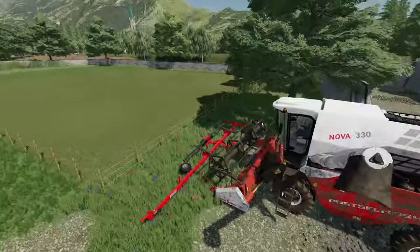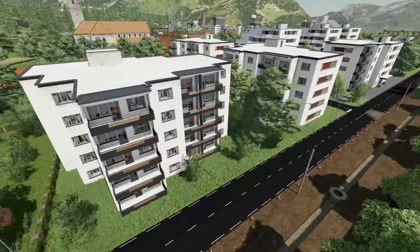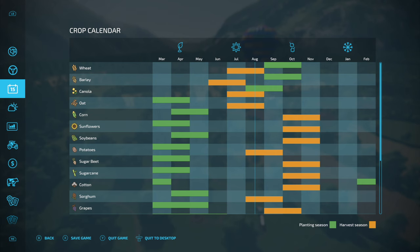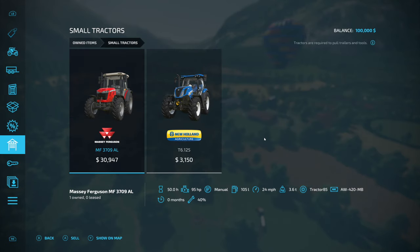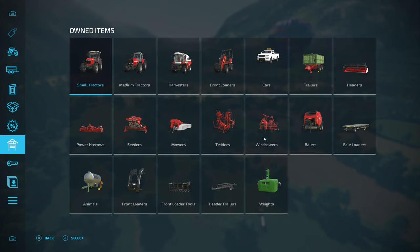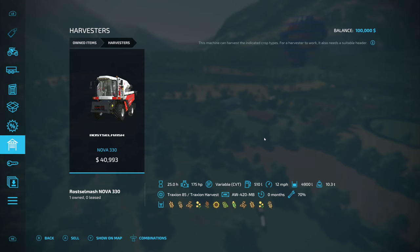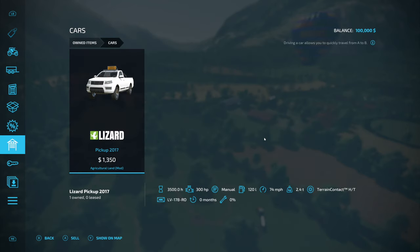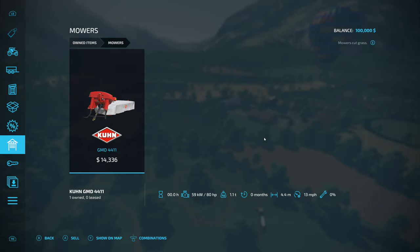Our combine harvesters are parked up in front of a field, and our house is right around the corner beside the apartments. As for your growth calendar, you can find that here. Here's all your brand new equipment: we have the Massey Ferguson 3709 AL and the New Holland T6 in medium tractors, we have the 3670 and the 7810, and we have our RAW Smash Nova 330 combine harvester. We also have a front loader from Schafer and we have the pickup 2017, which is the Agricultural Land mod.